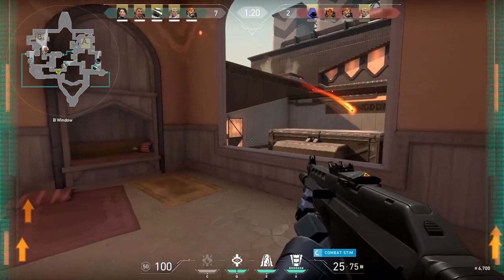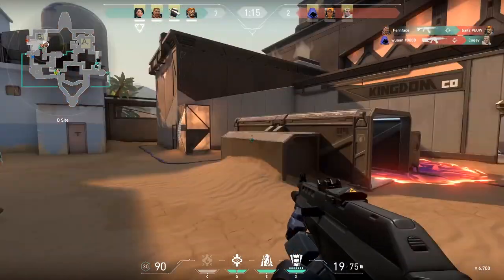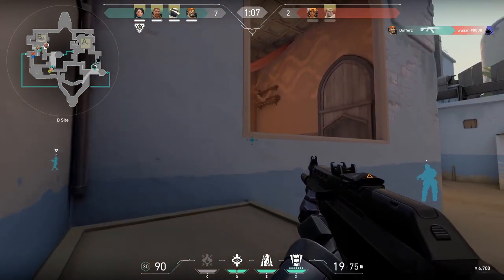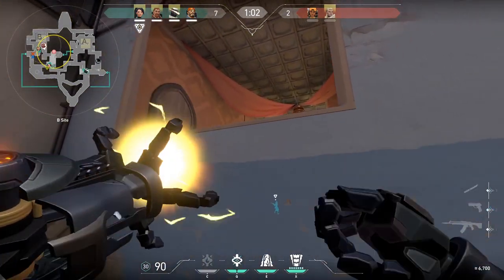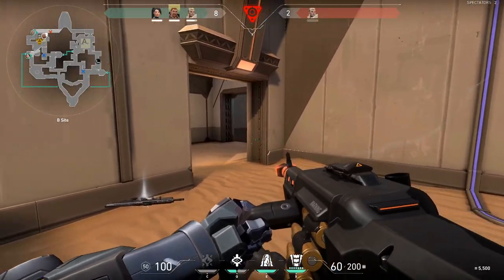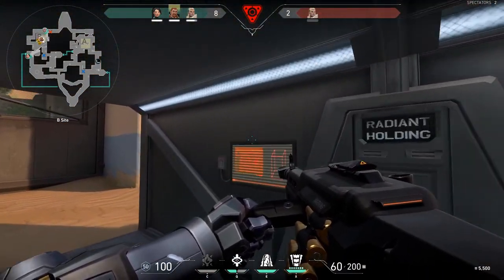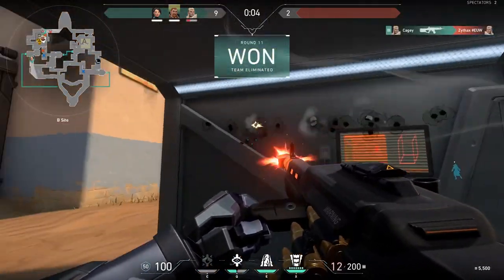The temptation may be there to grab an SMG and charge right in, but Valorant rewards patience and coordination. Audio is incredibly powerful, so walk often and listen for enemies making noise to learn their positions. The defender typically has the advantage in most fights, so attackers need to get creative with their use of powers and numbers when they attack the plant sites. As a defender, change up your position each round to keep the enemy team guessing. Make use of cover and slow them down with your own abilities. The longer you're alive, the more time your team has to support you and the less control the attackers have.